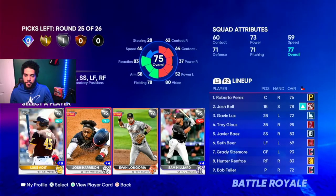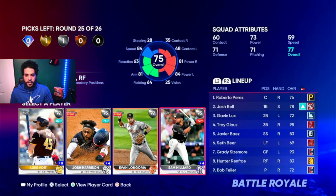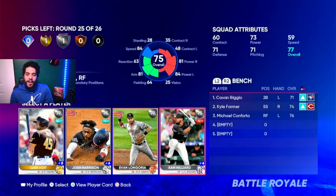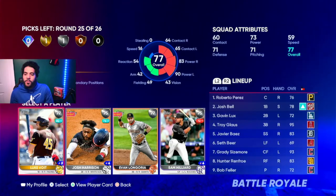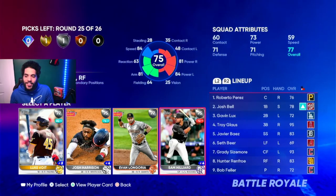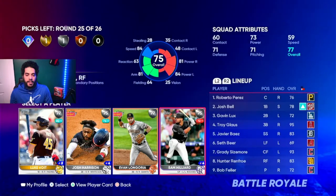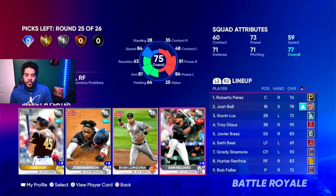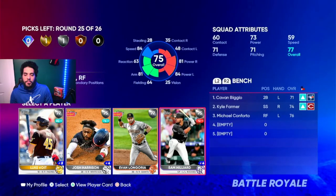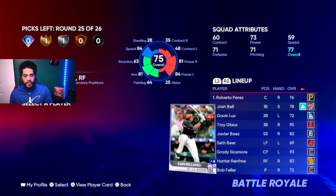You want guys that can hit both sides of the plate. This is a very obvious pick — it's Luke Voigt. Actually, I looked at Sam Hilliard, and holy crap, they juiced the hell out of his power versus lefties. Depending on what you need on the bench — I have a whole bunch of righties in my lineup. If I put another one in, I'll be kind of out of luck. I'm going with Sam Hilliard and I'm going to work around the lineup with him.